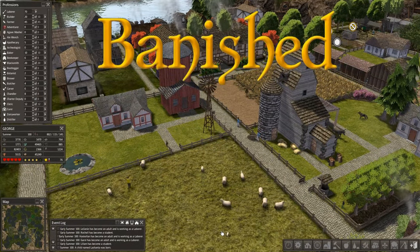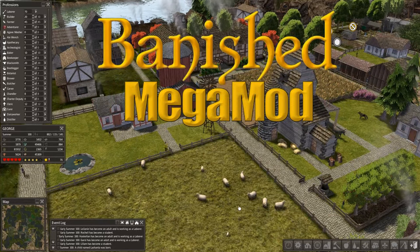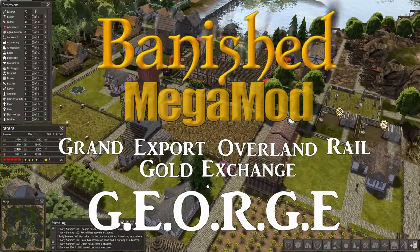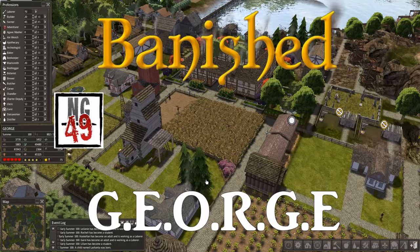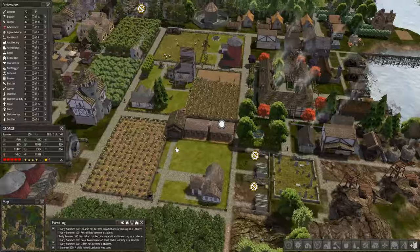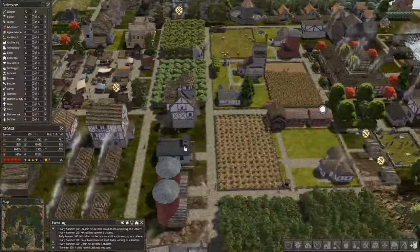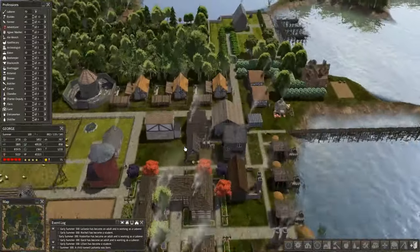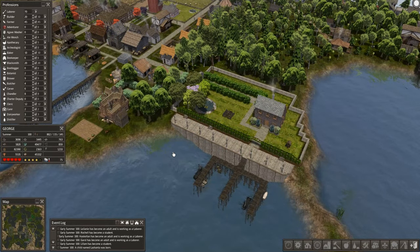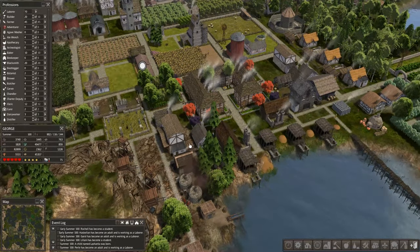Hey folks, this is Noble Rambler and welcome back to another episode of Let's Play Banished. We're using the mega mod in our town of George. It's been a long time since I've been in here - this is the co-op series between NightGhost49, VaporGaming, and myself. Going back into this map is kind of like seeing an old friend you haven't seen for a long time. I'm glad to get back in and see if we can bring the series of George to its rightful conclusion.